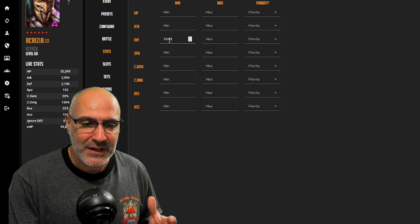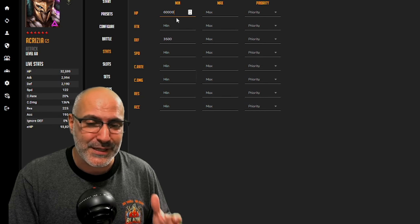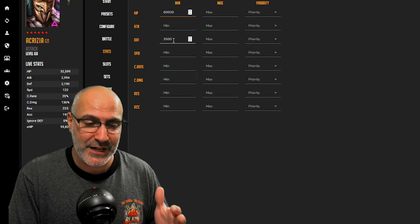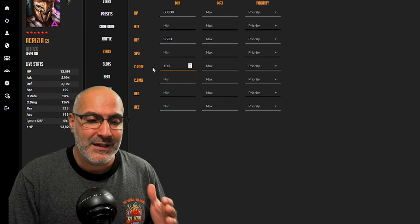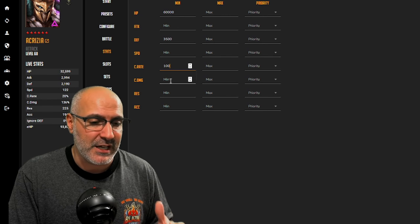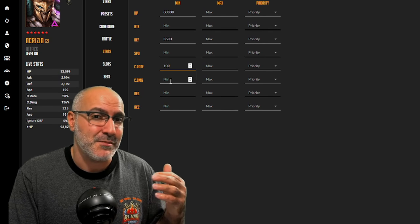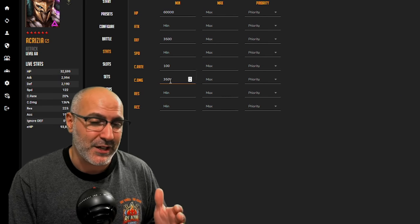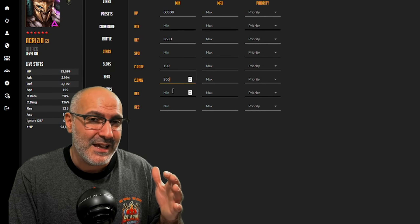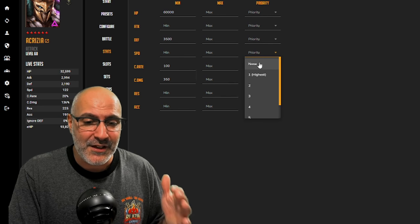For stats, I want a minimum of 3,500 defense. For HP, since we're using her in a lot of end-game content like Hydra, 60,000 is a fair number. You could drop it lower, but then I'd push defense up to around 4,200. For crit damage, I'm going for 350% — that'll compensate if I ever miss decreased defense. I'm not looking for any resistance or accuracy, and I want to prioritize speed to go as fast as possible in Hydra.